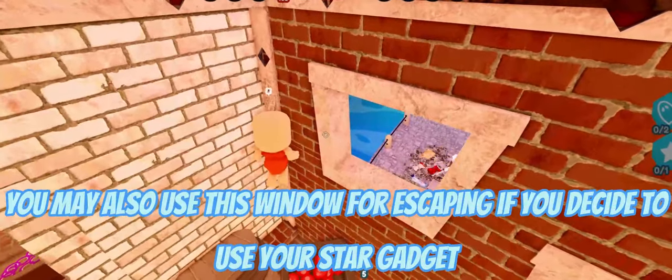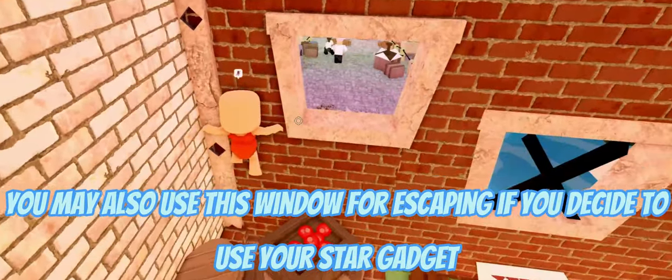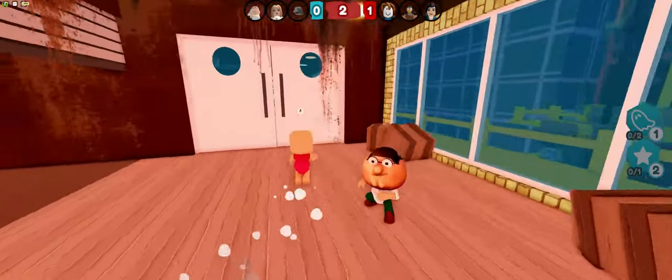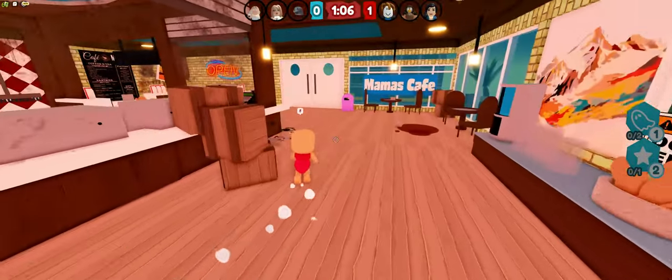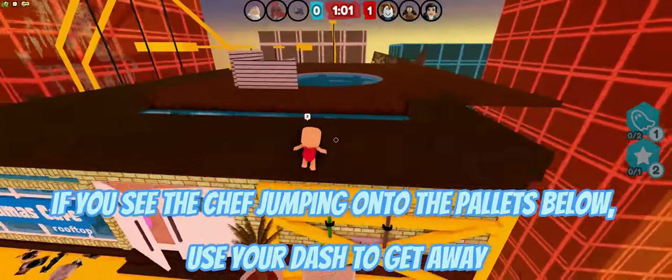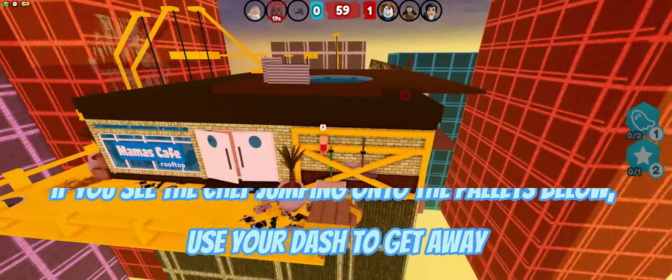You may also use this window for escaping if you decide to use your star gadget. Here at the rooftop cafe just follow me. If you see the chef jumping onto the pallets below, use your dash to get away.